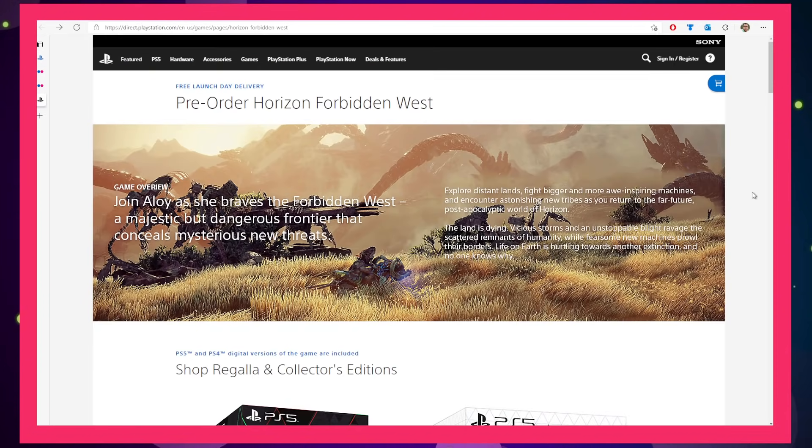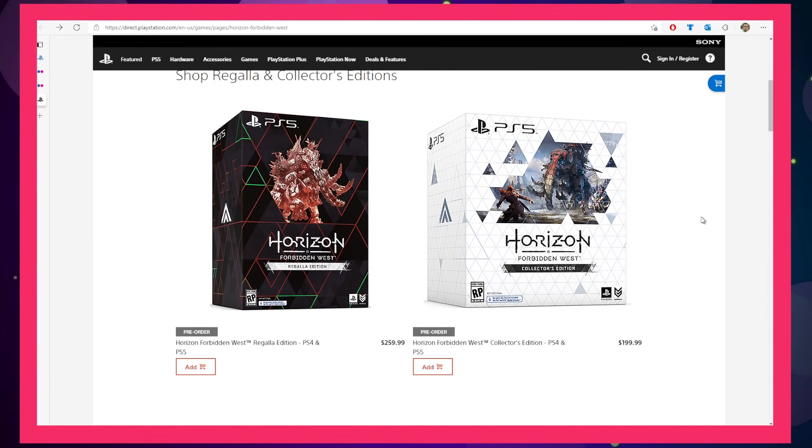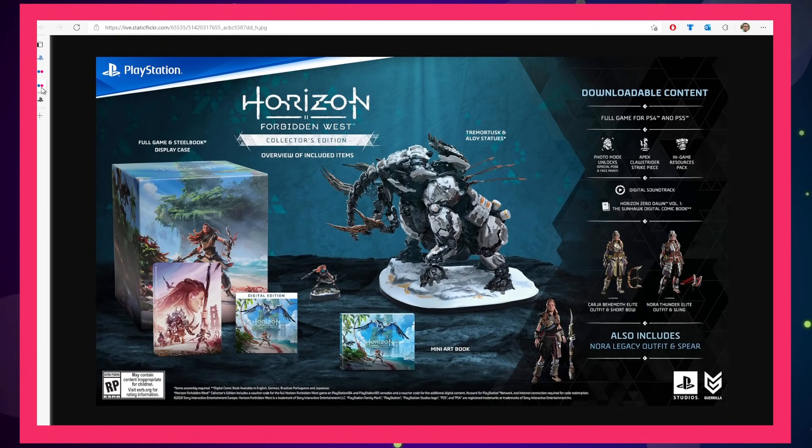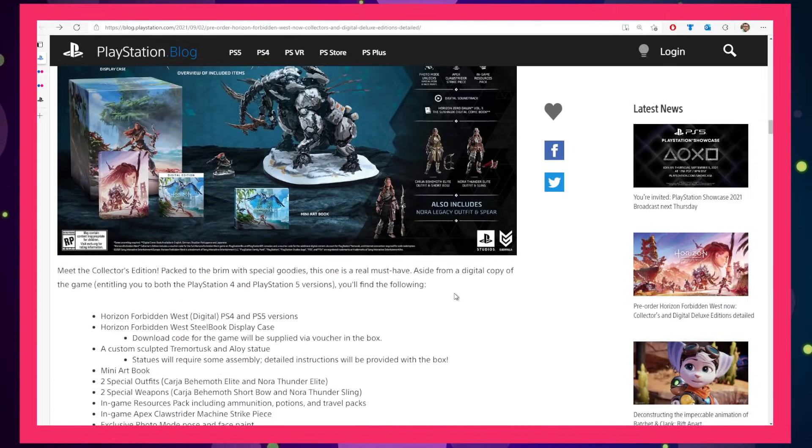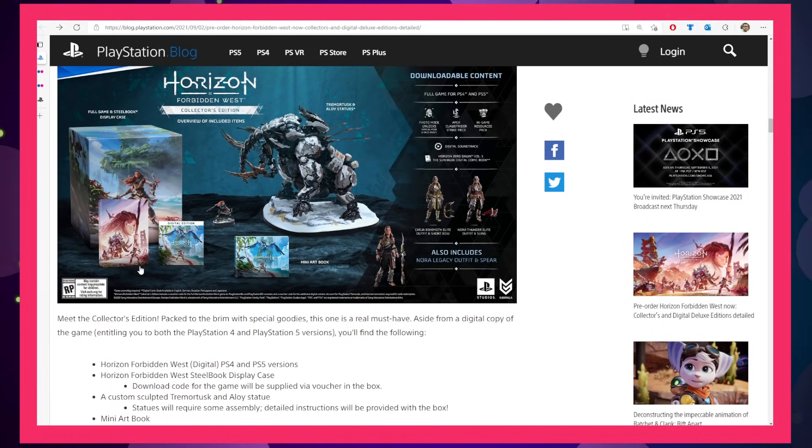Let's jump over to the price. If you want the Collector's Edition — which includes the more basic statue — that's going to run you $200 US. I don't know the exact specifications of the statue; I scrolled around trying to find dimensions but was unable to do so. If we assume everything is to scale and this is a standard steelbook case, you're probably looking at no taller than an 11-inch statue, and based on the width I would also guess 11 inches. So it's meaty.